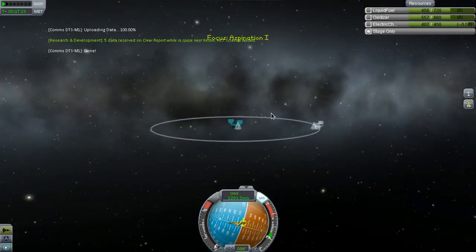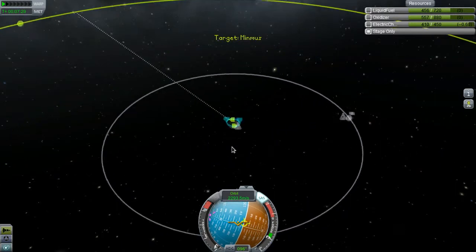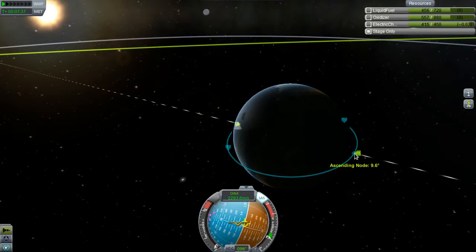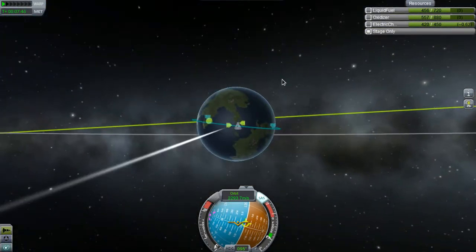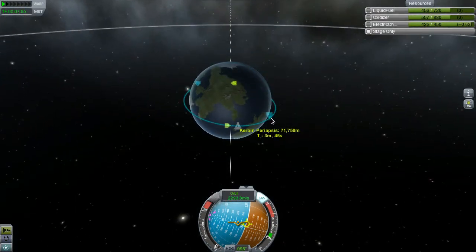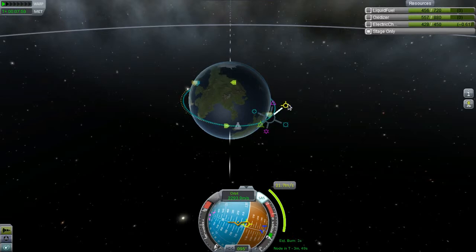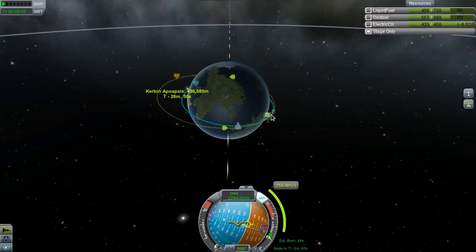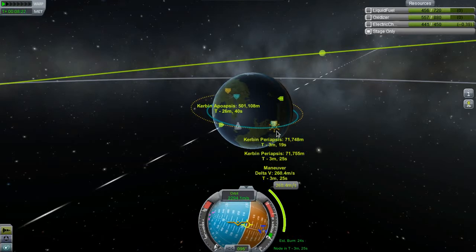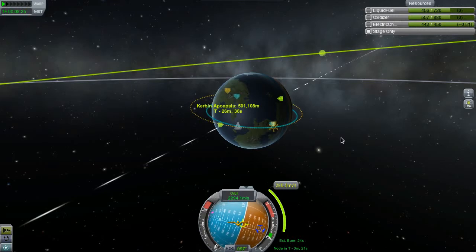Alright, our next task is getting to Minmus. Our nodes are horrible — let's see if we can't fix those. I think it's actually easier to fix the nodes if you're further out. I burned in completely the wrong direction. I think we're going to push our apoapsis up to about 500 kilometers, then circularize, and look at adjusting our nodes when we have a little bit more room to maneuver.